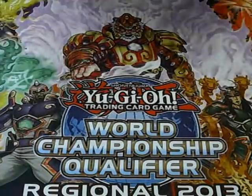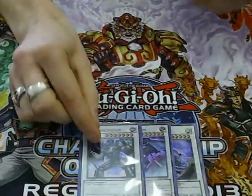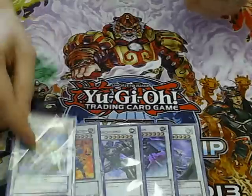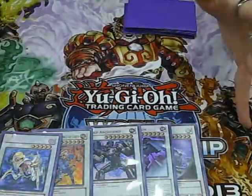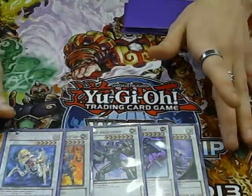Going on to my extra deck. For Synchros, we run one Mist Wurm, one Scrap Dragon, one Scrap Archfiend over Black Rose, mainly in this deck. I like big beaters. I don't like blowing up the field and I've got Hornet for that, so it doesn't really matter.